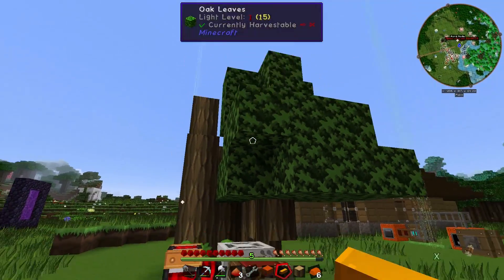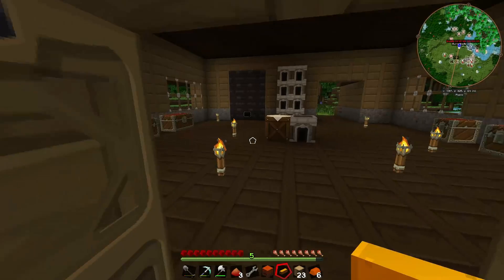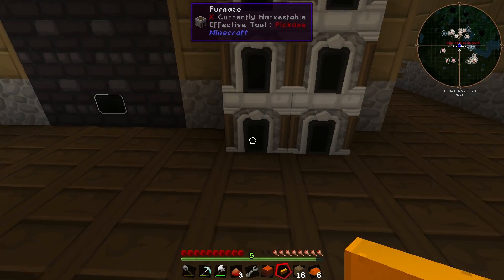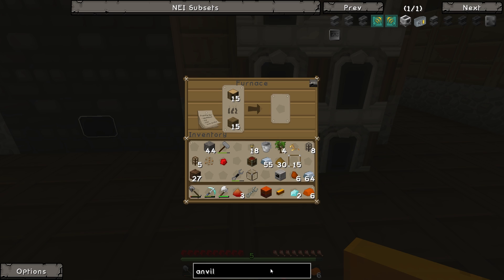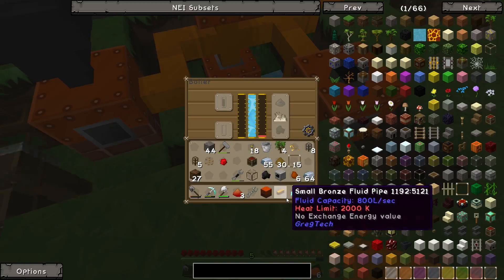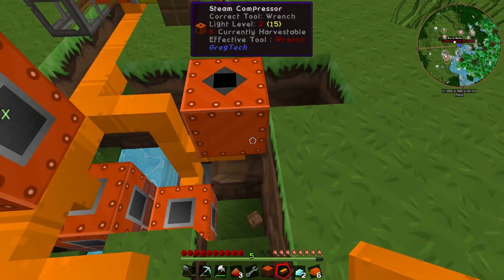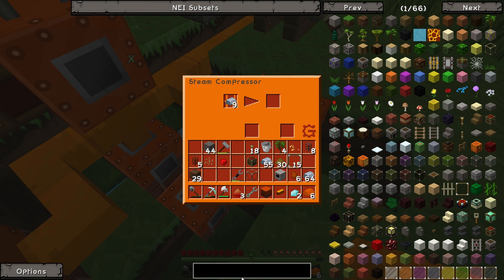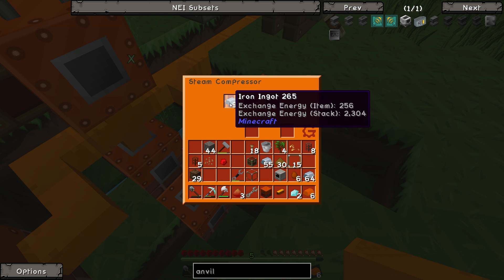There we go — 23 oak logs. Let's smelt some up for fuel and use the rest for charcoal, which we can split amongst everything. We still need the anvil, so let's wait for the charcoal. While waiting, let's go ahead and make the computer. We just need more coal to keep the steam going. Nine iron in the steam compressor should work just fine.